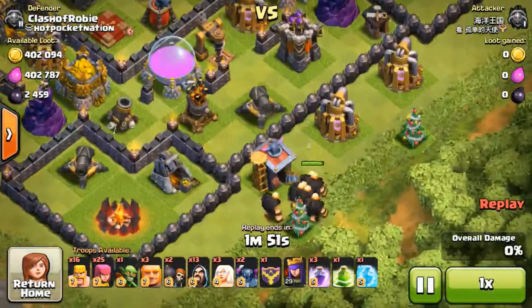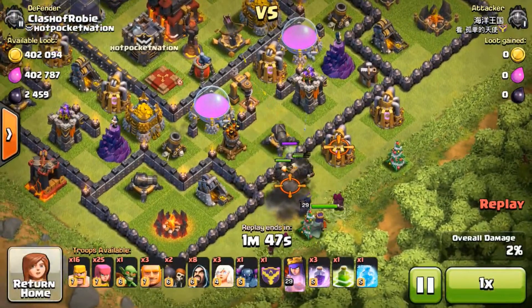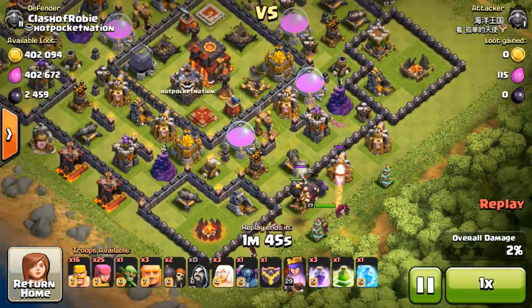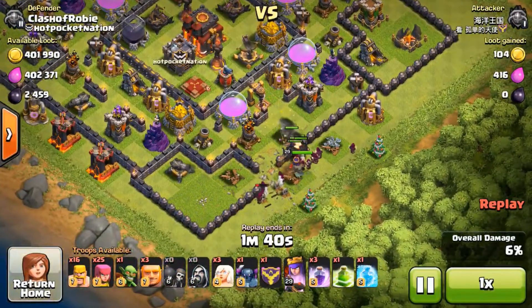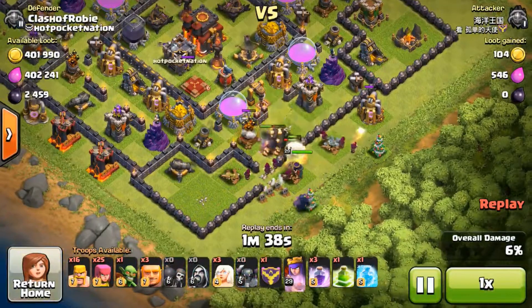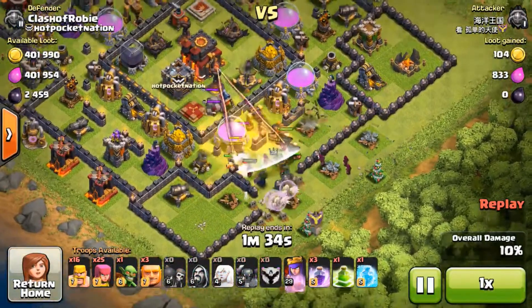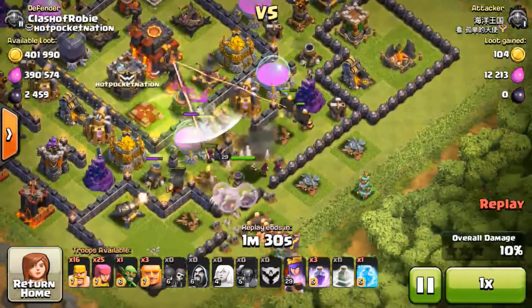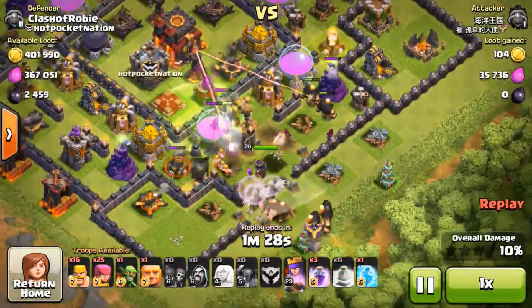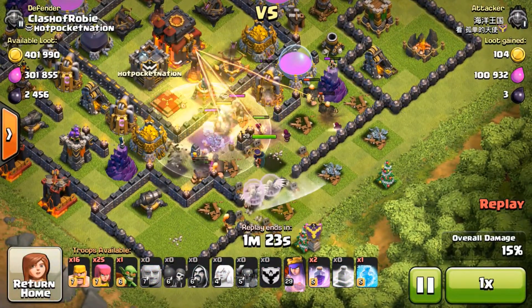Next attack going in - we got more giants but we got Pekkas and healers included in this one, a few wizards. This Queen is level 28 or 29, close to 30 - these people are coming at me with some high heroes. My base is not fully developed; I don't have those level 2 inferno towers yet, which I'm hoping to get very soon. Now I've got a golem in the CC, so we're going to see how this plays out. This dude's coming at me with a lot of giants and a lot of goblins - he's coming after my loot.